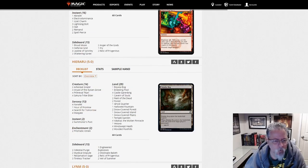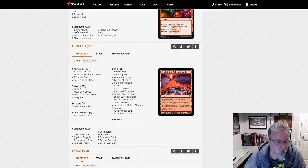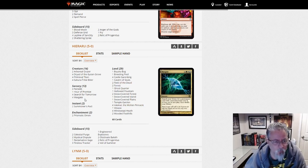Hiraru with another Primeval Titan deck — this one is called Titan Field. Four Valakuts, no ScapeShifts — so it's not Titan Shift. This must be the Titan Field deck. Four Wargates — I keep hearing people say this is too cute, but it keeps hanging around in the build. So maybe it's good.